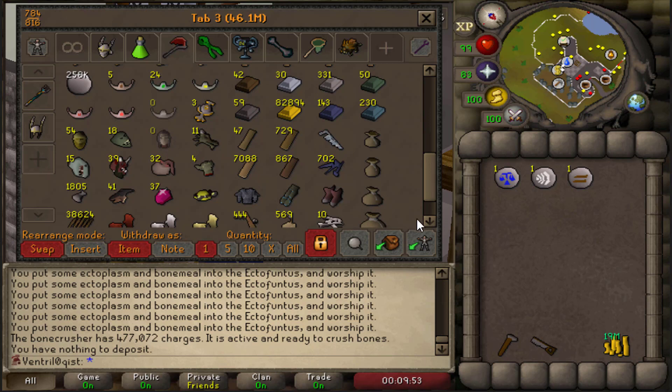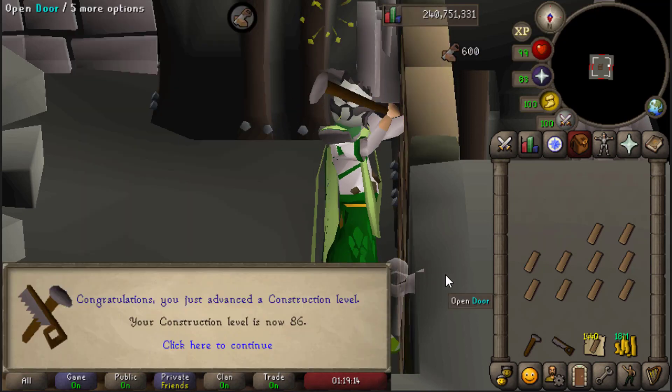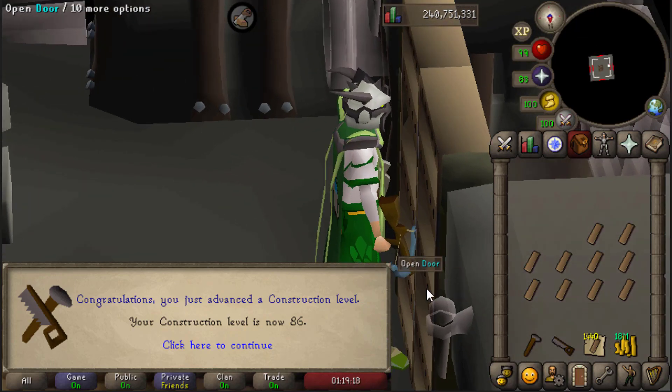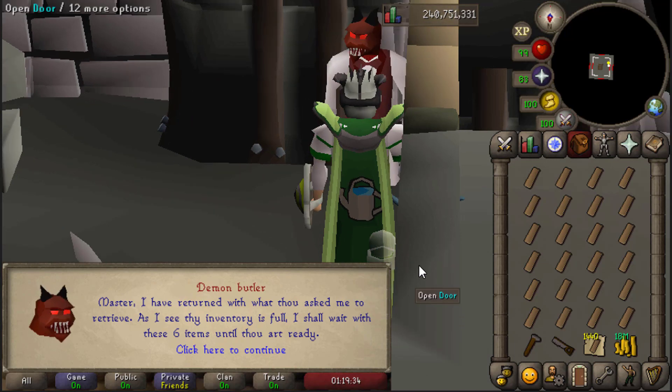I only wonder how much the rank 1 guy must have banked - he's got to be like 90 plus Construction by now. Let's get started making some of these dungeon doors, then I'll also be making some teak stuff afterwards. Coming in with the first Construction level of the grind, currently achieving level 86. My current goal is to get to level 88, upon which time I can start using master stash unit tabs.